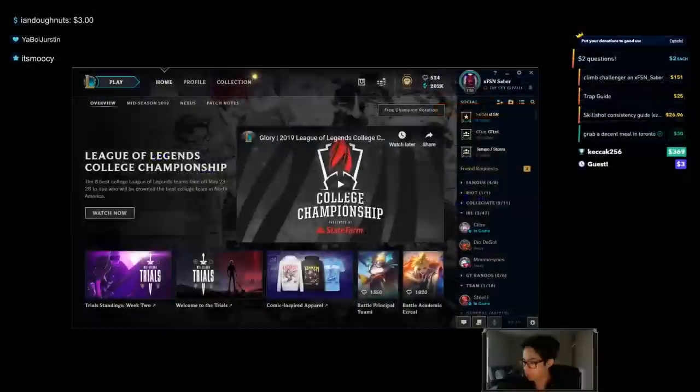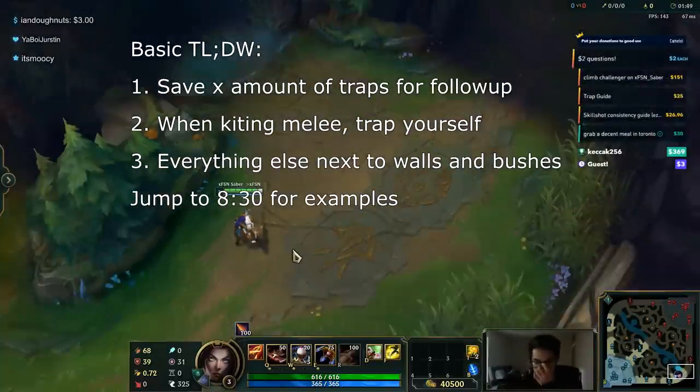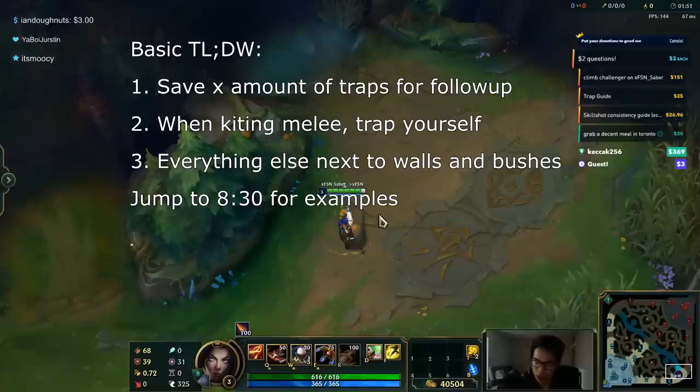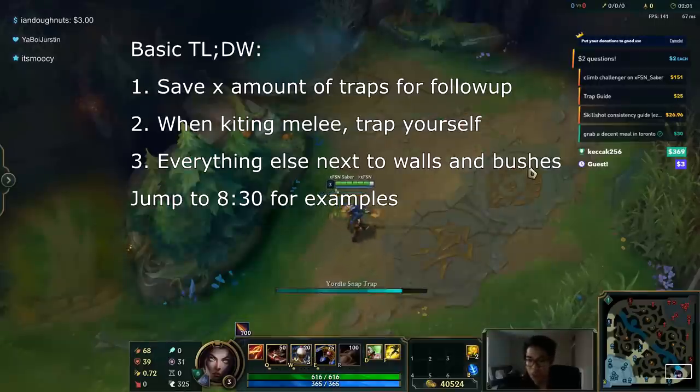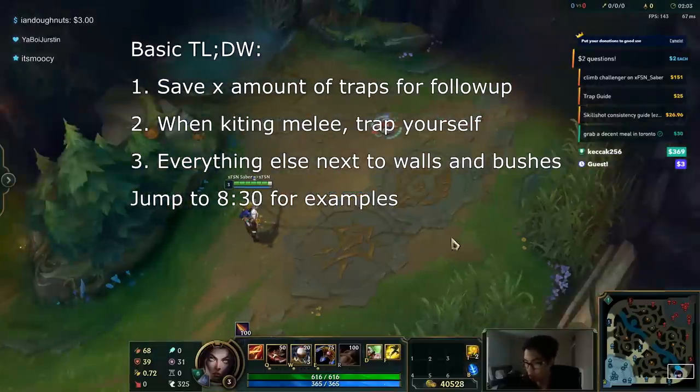I'm going to get into game. The first usage for traps — we're going to go over a bunch of usages for traps — but the best value is direct follow-up on CC. Let's say your teammates stun someone: put a trap on them. Boom, free follow-up, right?